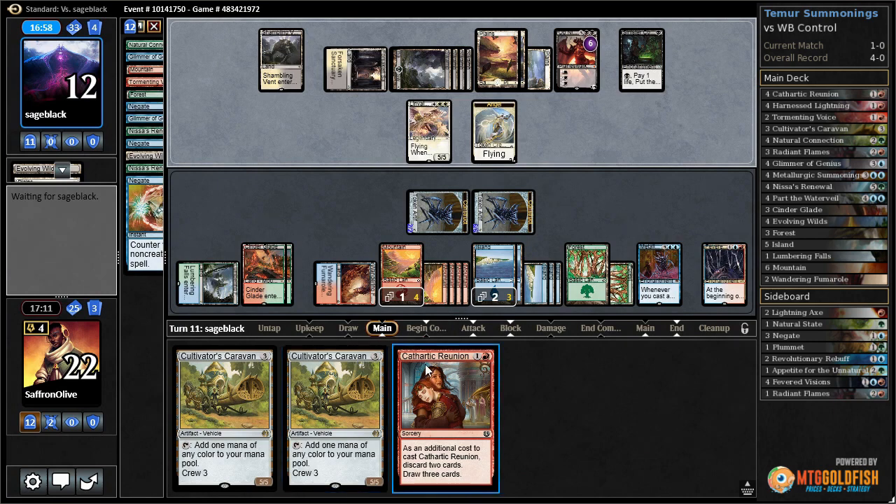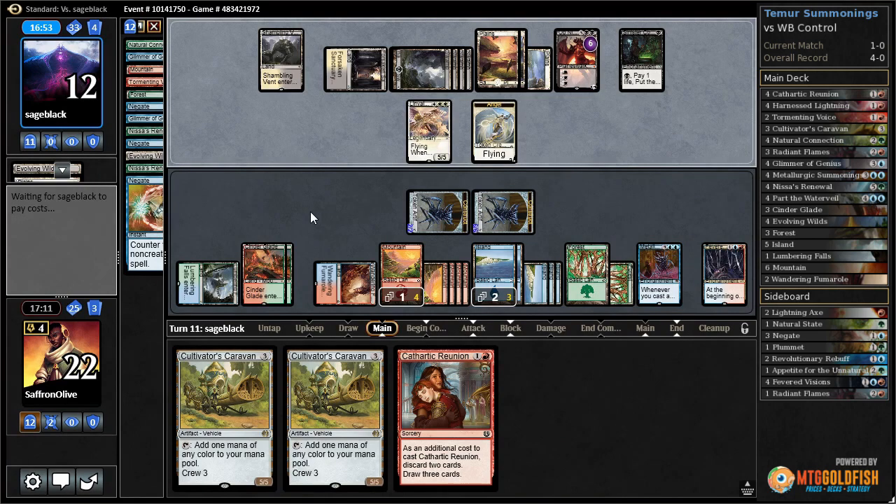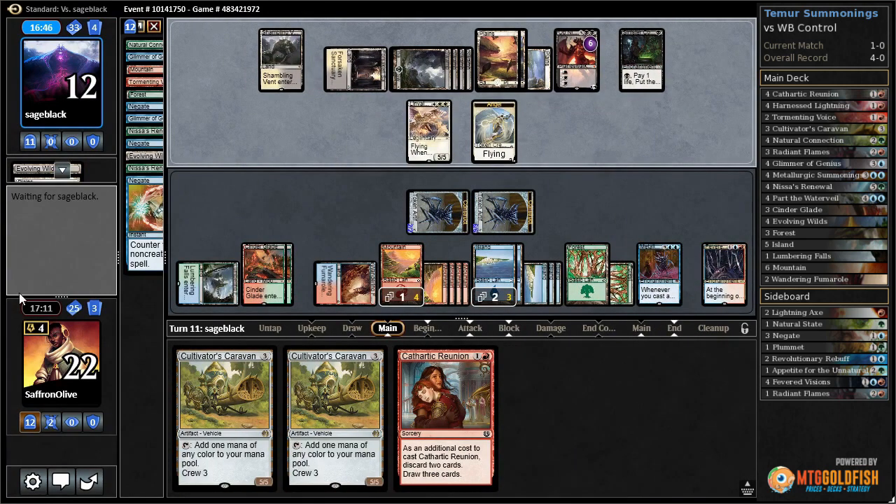We might be able to trigger everything, get everything back from the graveyard, and that's just game over. We will also draw into more Part the Water Veils eventually - we've only used one and we only have 25 cards left in our deck. Sooner or later we're going to have another Part the Water Veil and that should close out the game because we can awaken it - getting 12 power and an extra turn.